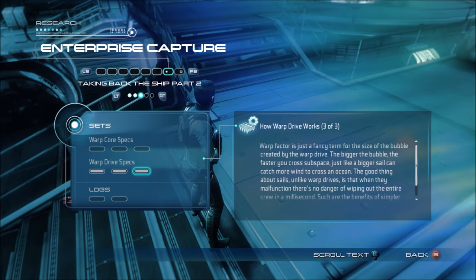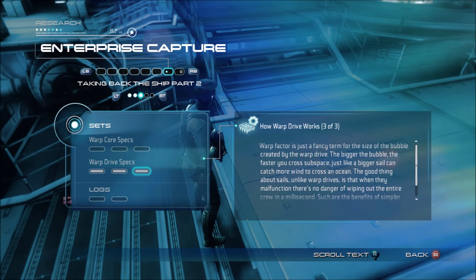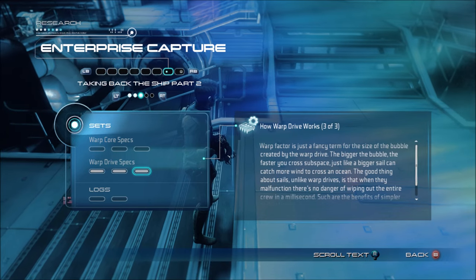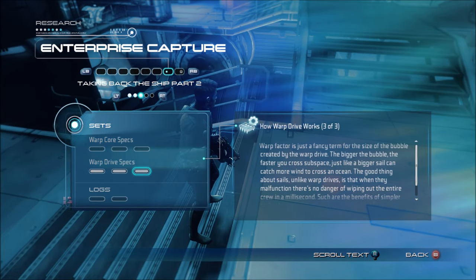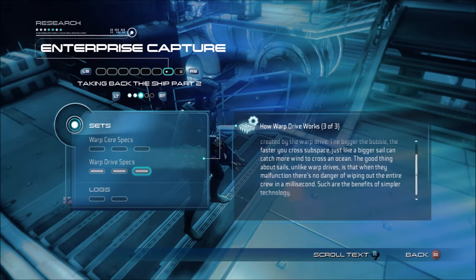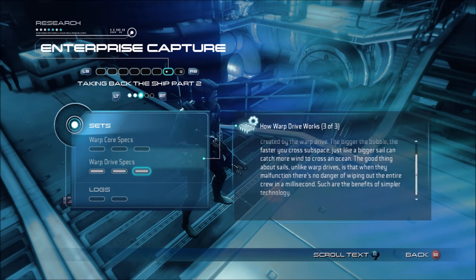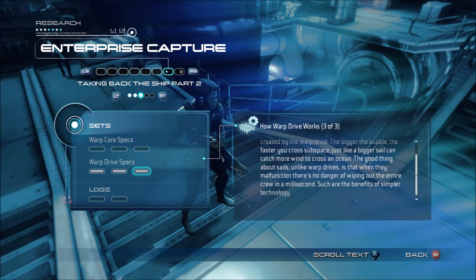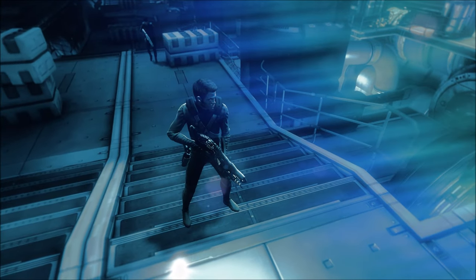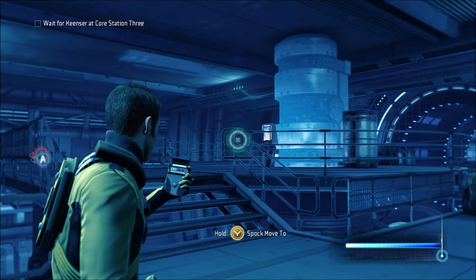'Warp factor is just a fancy term for the size of the bubble created by the warp drive. The bigger the bubble, the faster you cross subspace, just like a bigger sail can catch more wind to cross an ocean. The good thing about sails, unlike warp drives, is that when they malfunction, there's no danger of wiping out the entire crew in a millisecond. Such are the benefits of simpler technology.' Yeah, that sounds a little sticky.